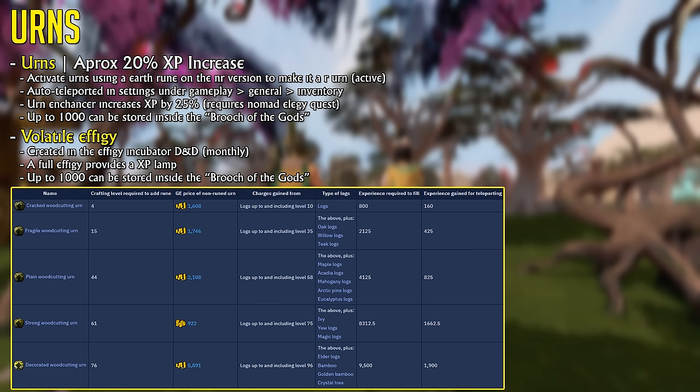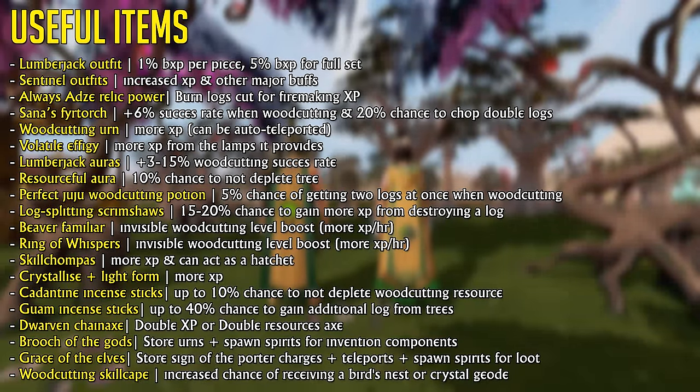You can also get something similar called the Volta Effigy from the Effigy Incubator D&D, which provides an experience lamp instead of an automatic teleport for an experience drop. The auras speak for themselves, but the Perfect Juju Woodcutting Potion is worth highlighting because it gives you a 5% chance of getting two logs at once when woodcutting, and you do get double experience for that log. It lasts an hour — very useful.